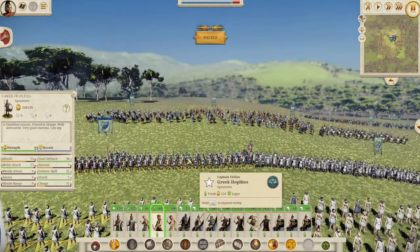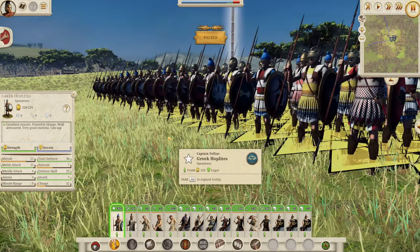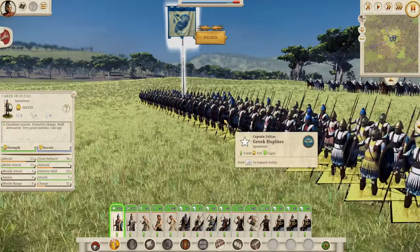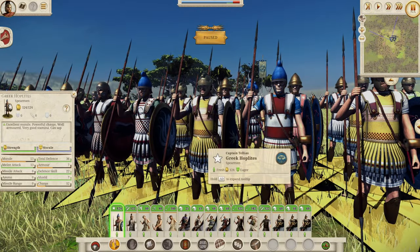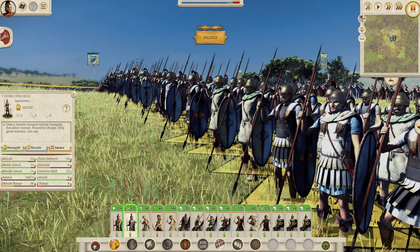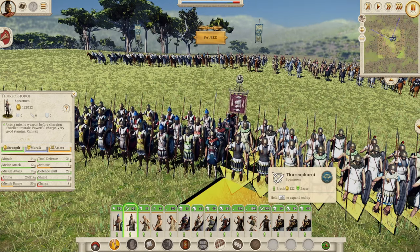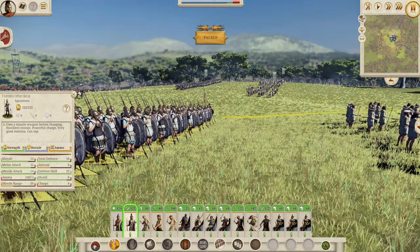We've seen these guys many times before. Mixed in with them we've got the Greek Hoplites, again seen many times — I love the large aspis shields, these big round shields. And the variation is fantastic, with a good mix of colors across the Greek city-states. We also have the Theroporoi, the boys with the javelins — basically hoplites with javelins. They have 14 morale, 34 defense, 12 melee attack, and 14 missile attack. So it's up to you whether you go for better defense with the hoplites or the extra shock from the Theroporoi javelins.